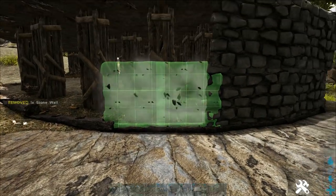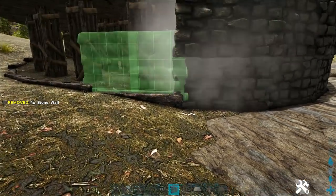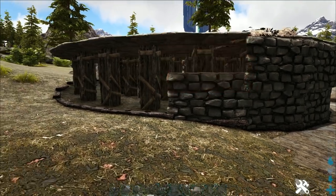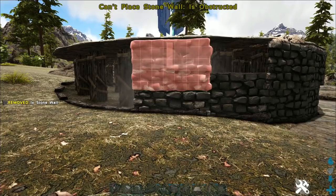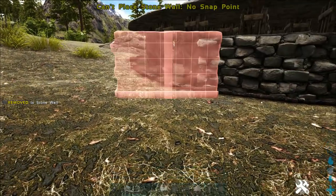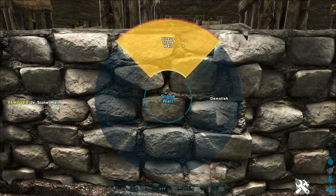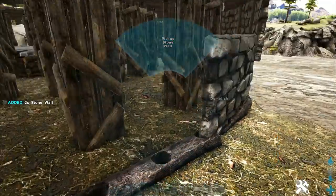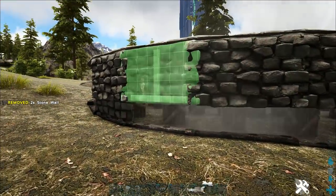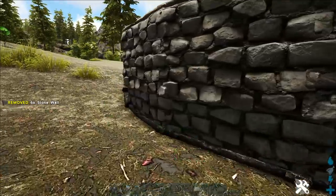Now you just need to get all your stone walls in around the whole bottom of the base. If you snap the bottom wall first, the one hanging off the ceiling won't snap properly. So you're best placing the ceiling-hung ones first and then the others will slot in behind them. Even though they're in exactly the same place they seem to snap that way around. Just follow that pattern all the way around.